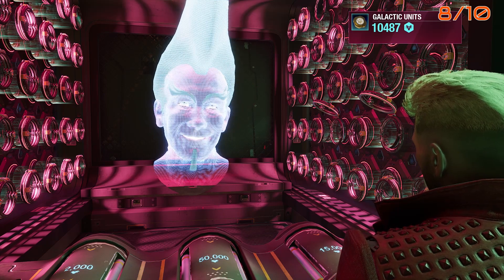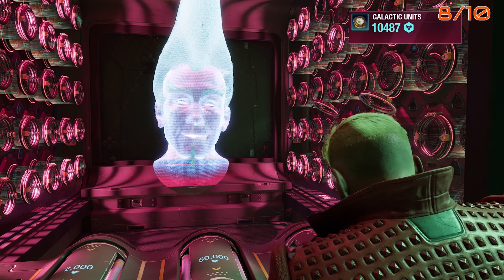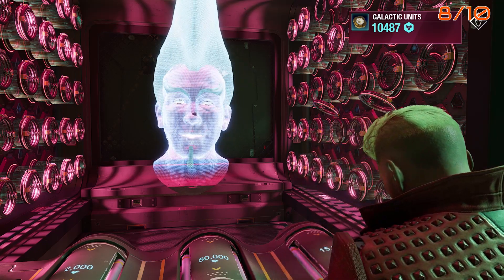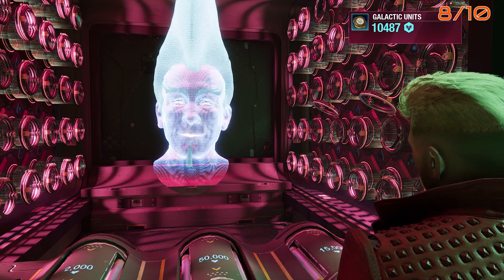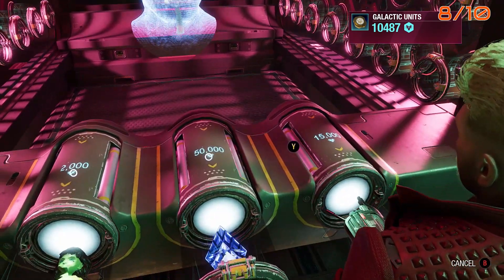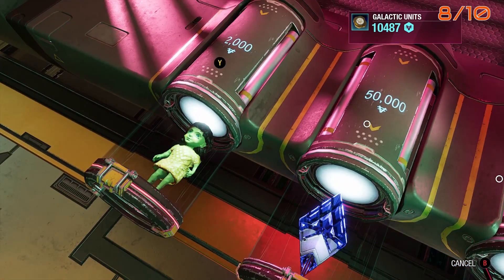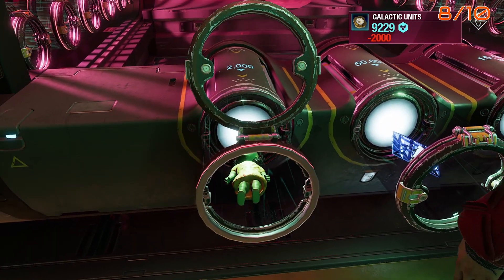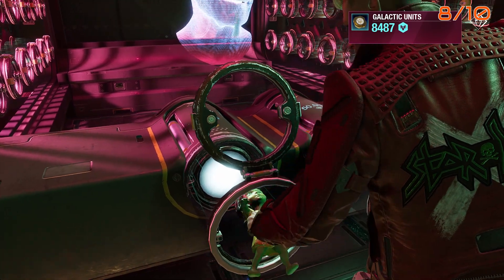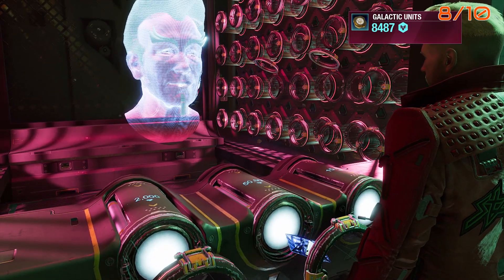There are three things you can buy here. You can only afford two of them, but you want the one on the left — that's the doll, and that's what you want to get. She collects them. The other item on the right costs 50,000 units — I don't think you ever get 50,000 units. There are some ways to gamble on this world, but you never make a lot of money doing that.